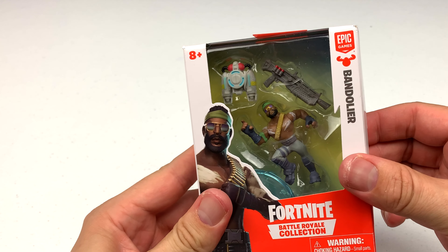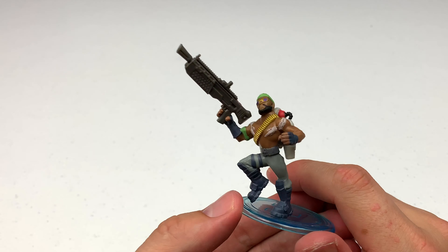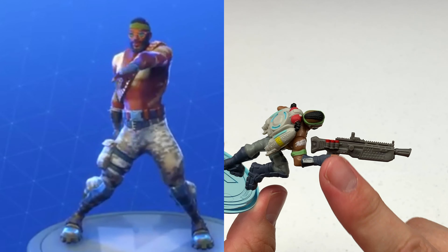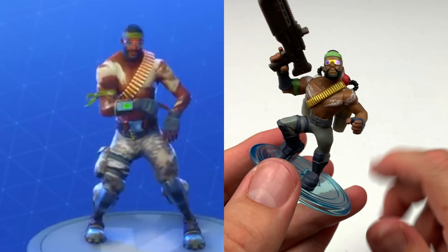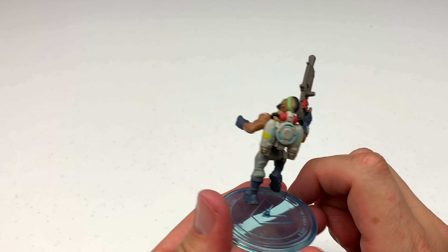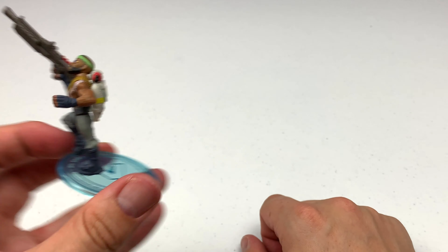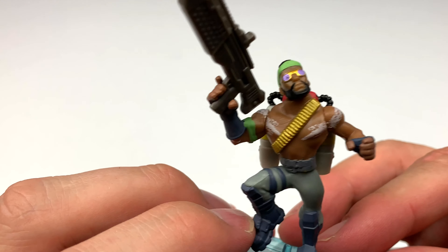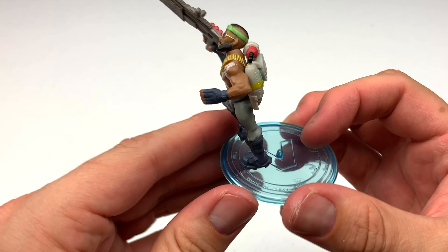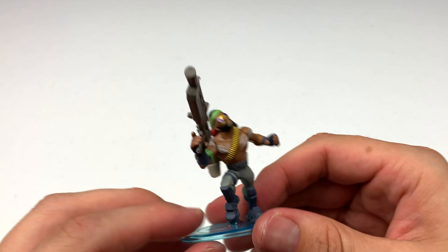Next up, we have the Bandolier. Here's our Bandolier out of the package with a huge gun — look at that thing, it's so cool. It's even got some shells strapped to the side. The bandolier really stands out on the figure. I like his sunglasses, his bandana, and most of all that jet pack. It can fly everywhere — nobody can stop the Bandolier. One thing I wanted to show you is the detail on the tattoos — looks really cool, going all the way from the chest up to the top of the shoulders.